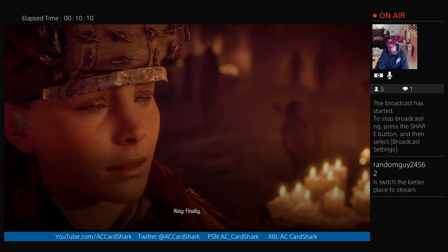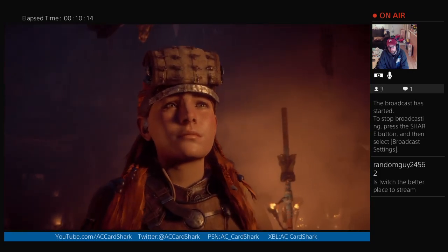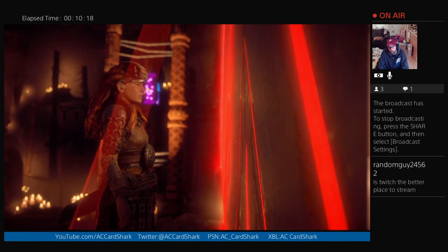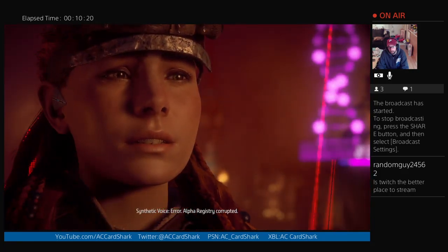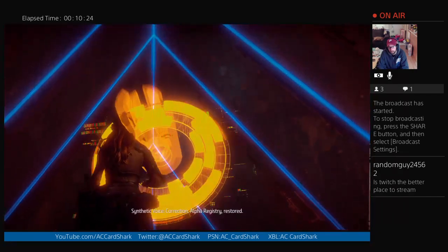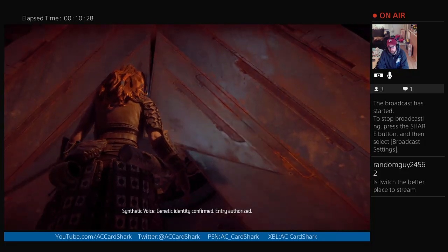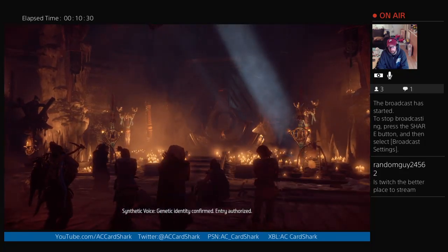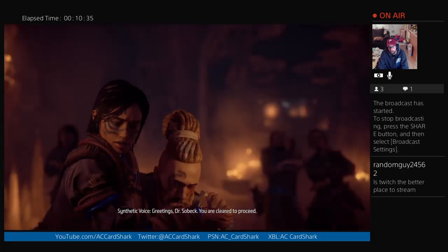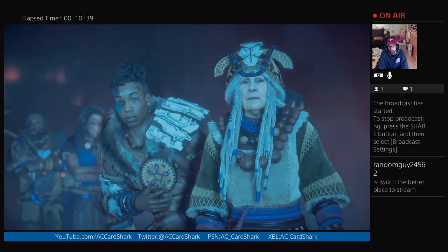Finally. Hold for identity scan. Error — alpha registry corrupted. Correction — alpha registry restored, genetic identity confirmed, entry authorized. Greetings, Dr. Sovang, you are clear to proceed. Nice.